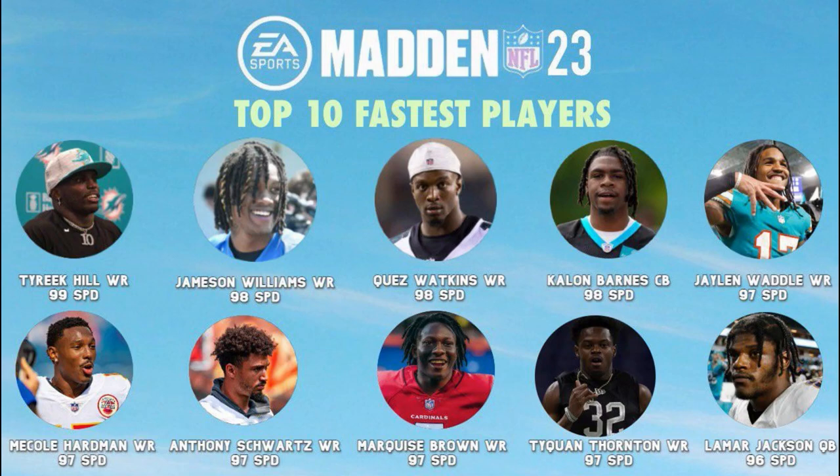Since we're talking about speed and its importance to Madden, I came across this — I don't know if it's official, but I wanted to add it to the video. It's a really interesting look at some rookie player ratings, which is one of the big reasons people buy the new game. We have the 10 fastest players in Madden 23. Tyreek Hill leads the board with the only 99 speed on the field. Then you have Jamison Williams coming in second with 98 speed — that's the rookie from the Detroit Lions. He might not be available in the NFL right away, but he'll be available in Madden. Also tied for second is Quez Watkins, whose speed rating got boosted big time, I think from a 94 up to a 98.